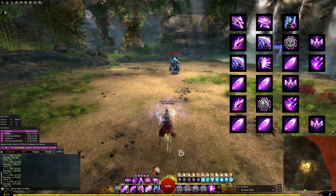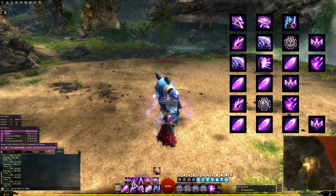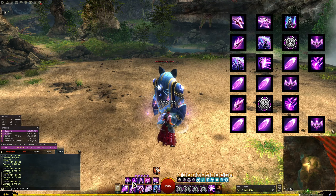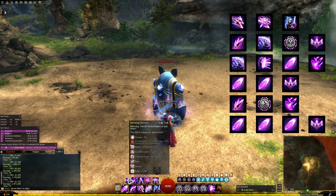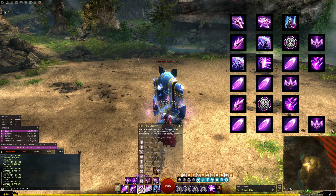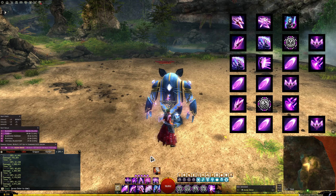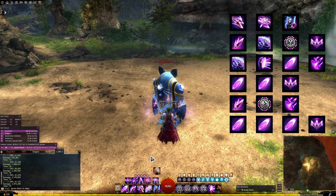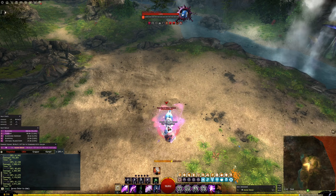To recap on the stalling times: the blades aren't there yet so we fill the time with auto attacks. Once this time is up - and we know exactly how long it takes from having done it a hundred times on the golem - we press the shatter and we will have five blades for it. So the stalling times to remember are: one auto attack first right at the start, then two auto attacks for the next one, then three auto attacks for the next one. Then it's three auto attacks, F1, into dagger 3.